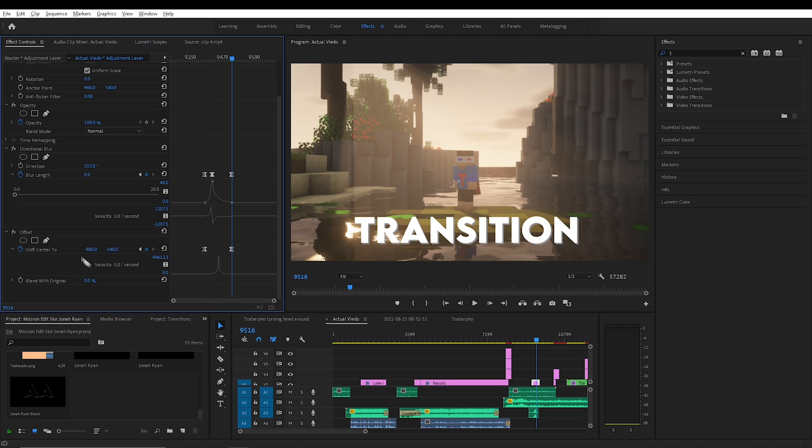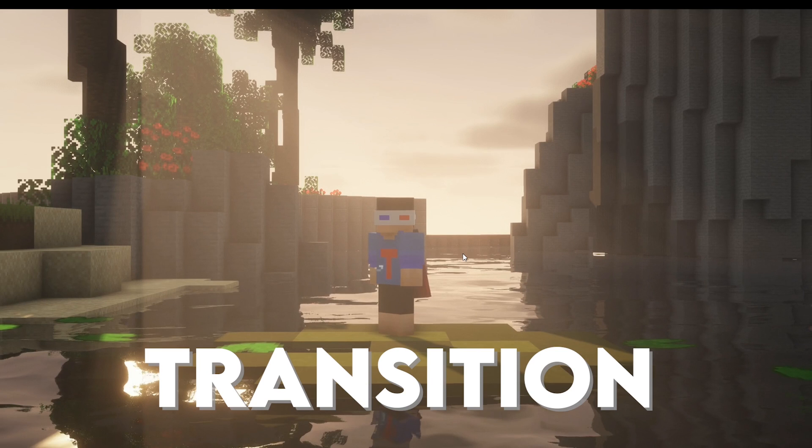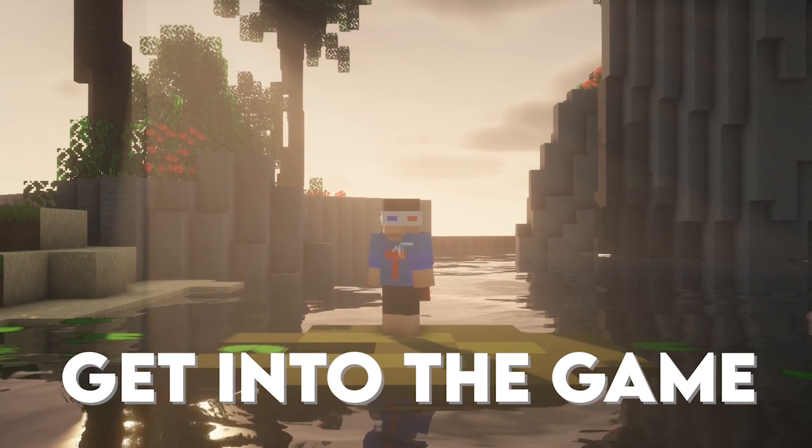You can see it moves from 960, 540 to minus 960, minus 540. And again, that's with an adjustment layer so it's easy to use. And yeah, that's it. Let's get into the game.